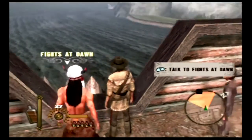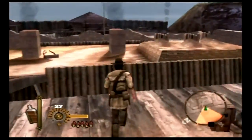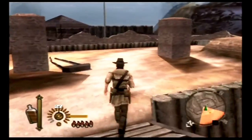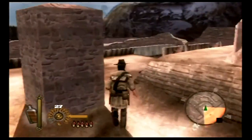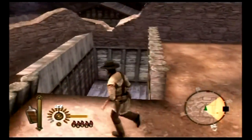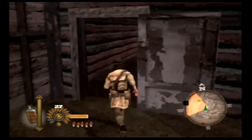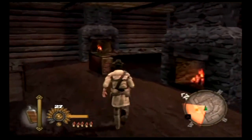Alright, so now we basically have control of this fort. It is going to be our new hub world. I actually don't like it that much — not because it's poorly designed, but because it's really out of the way. And it always starts you at the top, so you have to climb down to the bottom in order to actually get anywhere.